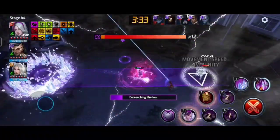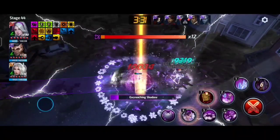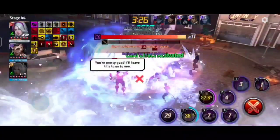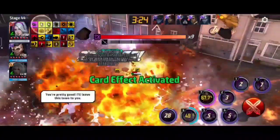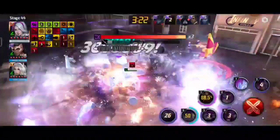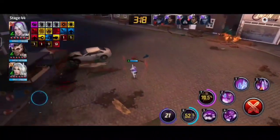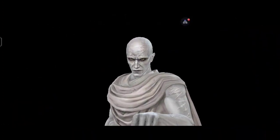Now look at this rotation — the enraged proc activates! We still melt about 10 to 12 percent in one rotation. Okay, now this is the second phase. We need to run around the Gorr arena and dodge his attacks.